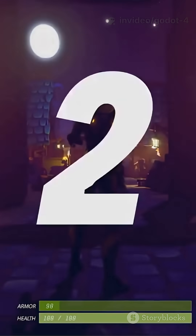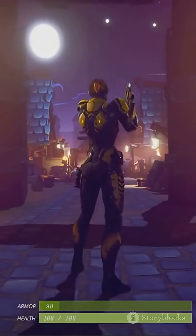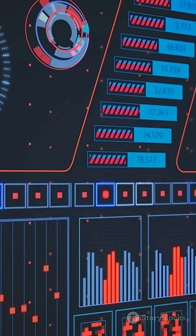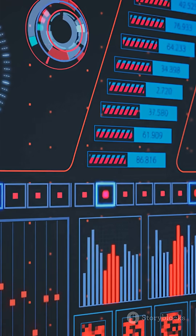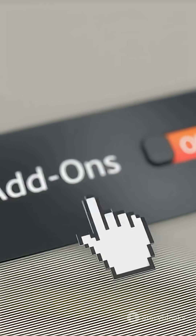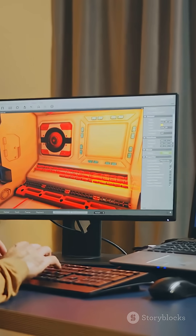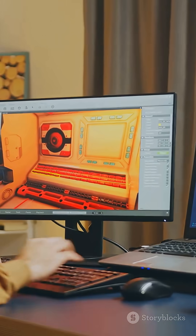Here's the challenge: clone a tiny game you like using only Godot 4's new features — use GI for mood, navigation for enemies, animation trees for polish, and multiplayer synchronizer for couch co-op. Drop your build time below. If you beat my 48-hour sprint I'll showcase it. Like, save, and I'll dive deeper into whichever feature you pick next. See you in the editor.